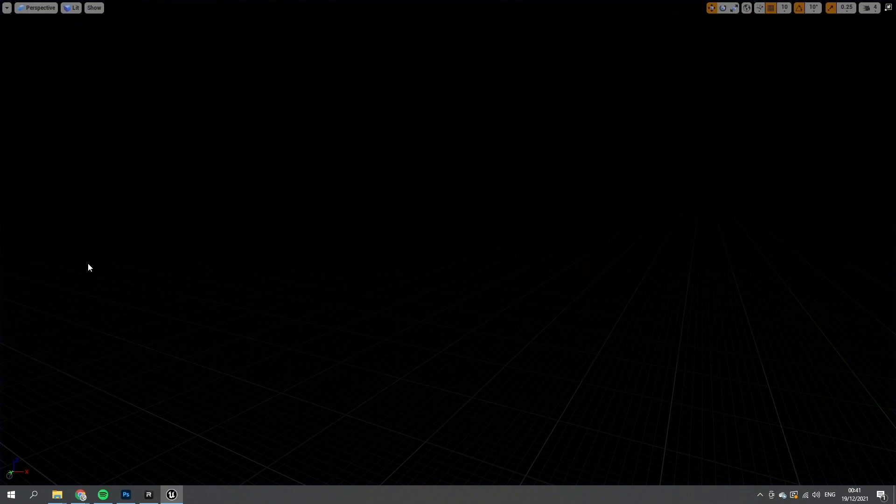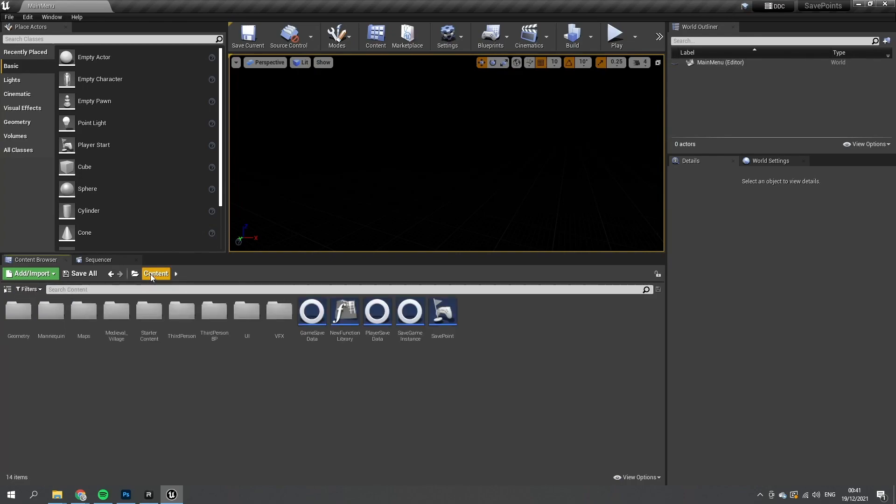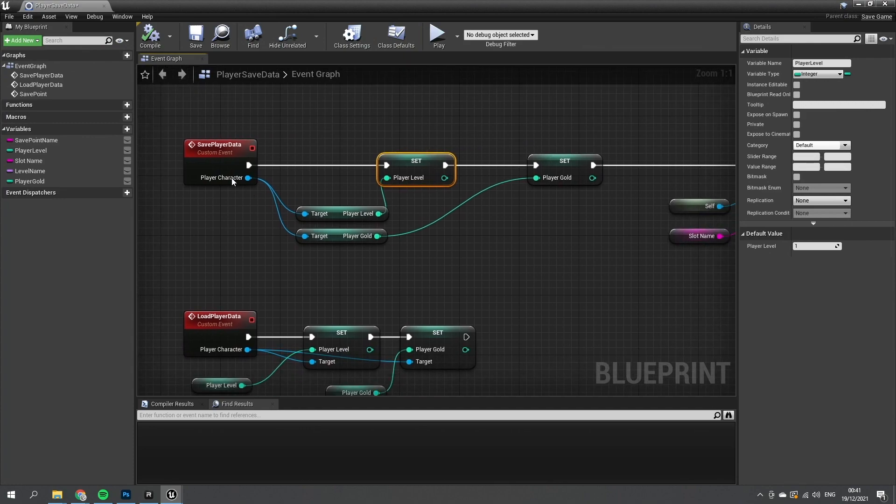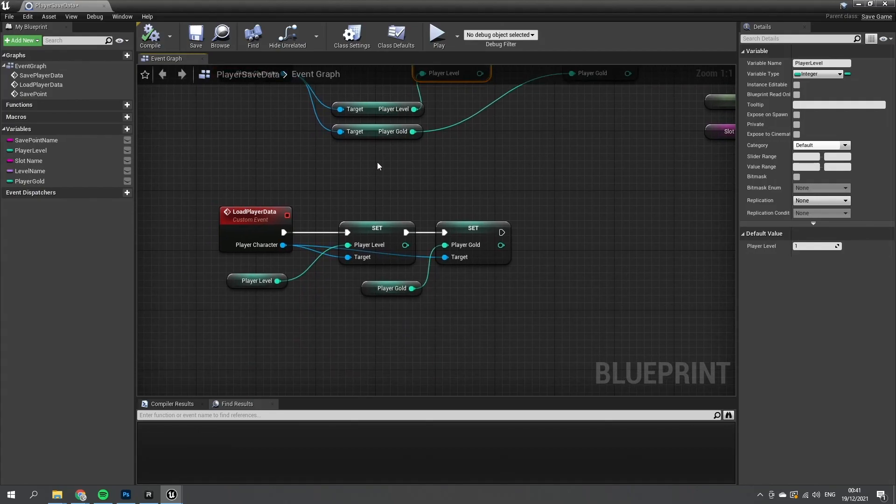The way this works is fundamentally the same as we've done in the last episode. Looking at the Save Player Data function, we get the player's gold and player level. For saving, any variable in the variable list will be saved, so you need to make sure you're copying it over from the source to here. Likewise when loading, you get the target destination — the player character — and send that information over to them. You could do this with anything the player may have, such as equipment or inventory as an array or map.